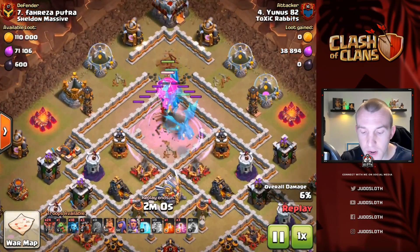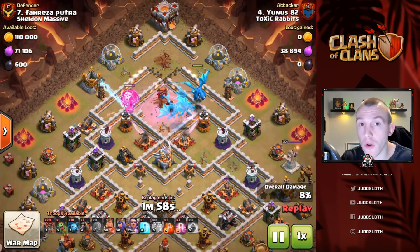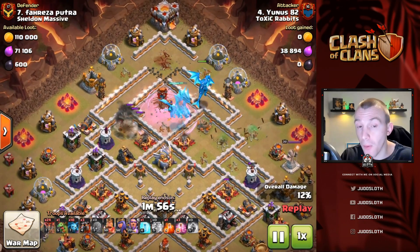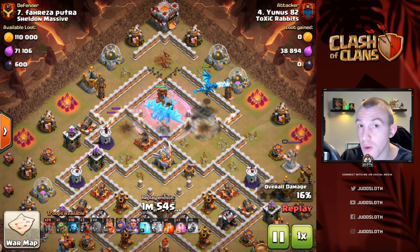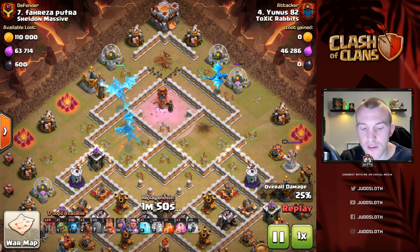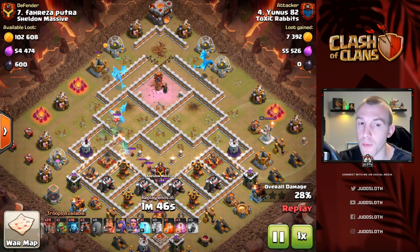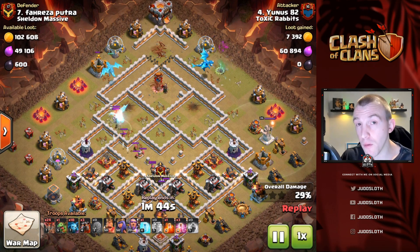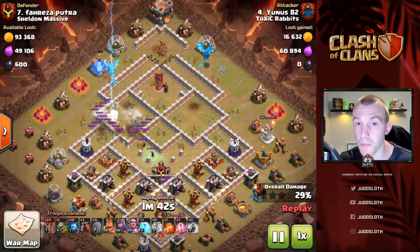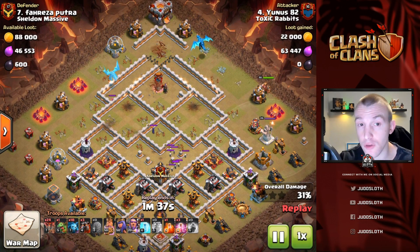As you can see right here, clear as day, two of the things we take out are the multi inferno and the Queen. In a lot of cases that is actually what you will want to try and get - primarily the archer queen and if you can, a multi inferno. If it wasn't as simple to path the stone slammer onto that multi, you'd probably be taking the battle blimp instead. But if you can, the stone slammer can actually get you that little bit of extra value.